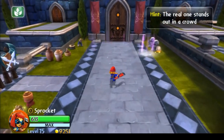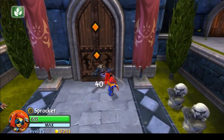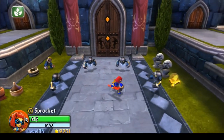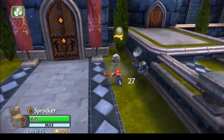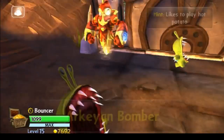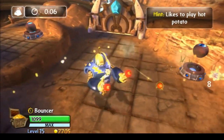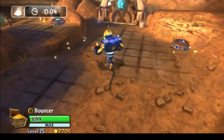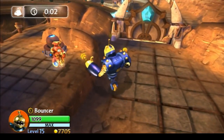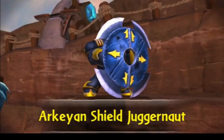We see the Archean Crackler in Chapter 9, Chaos's Castle, and it duplicates itself, but it's really easy to figure out which one is the real one, and it barely ever attacks, so don't really worry about this guy. In Chapter 6, Secret Vault of Secrets, we see the Archean Bomber, who shoots these weird energy balls at you, but luckily you can pick them up and throw them back at him to damage him.